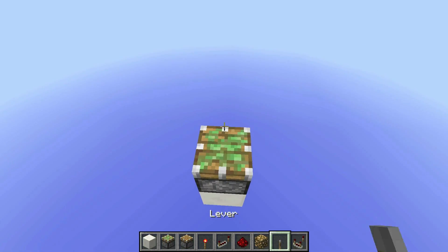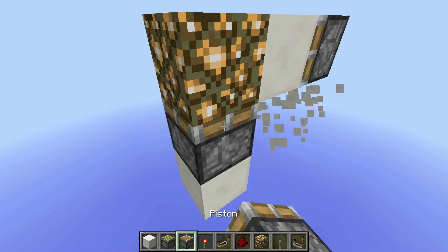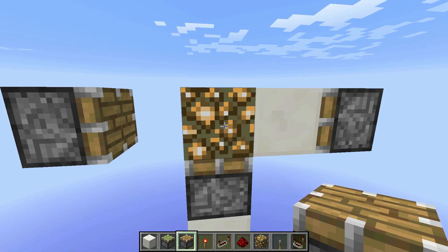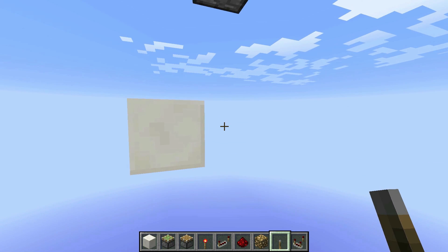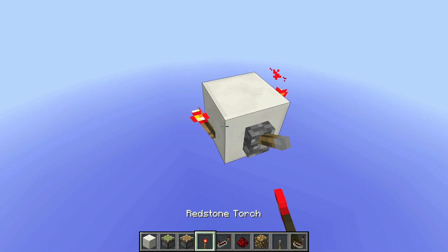So to start us off I'm going to be making our piston placement as usual, and this is just a standard upwards block swapping layout. It doesn't really matter what order the blocks are in or if they're solid or not — this creation really couldn't care less. I'll go down 3 blocks from the sticky piston and go 1 left, and that is our input right there.